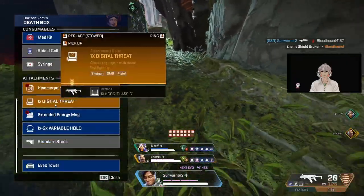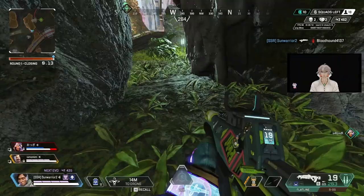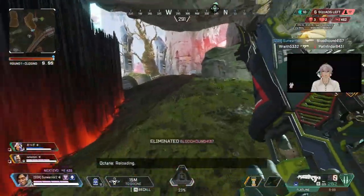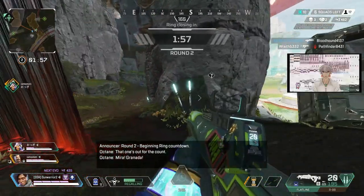The only downside is that enemies need to be within line of sight or visible through a window to be scanned. Another way the drone throw can be utilized is when you're being chased or pushed.